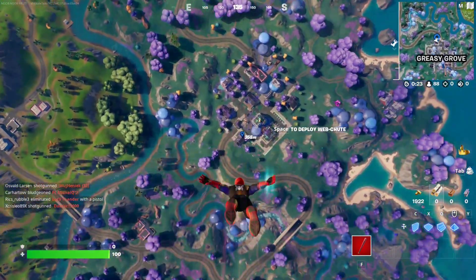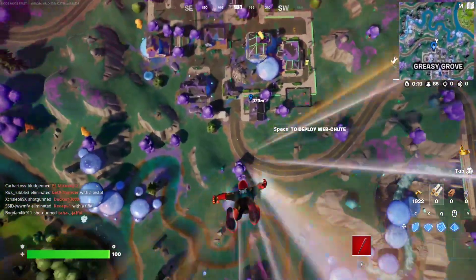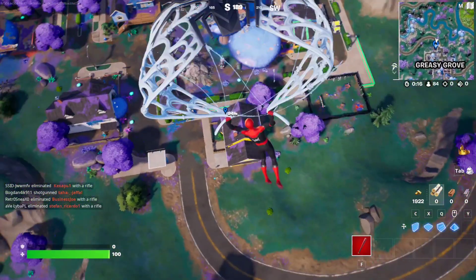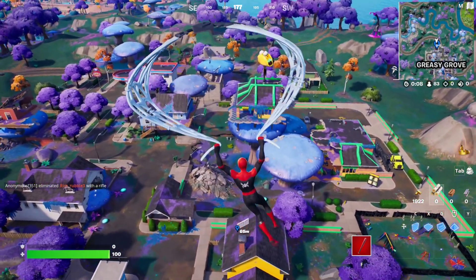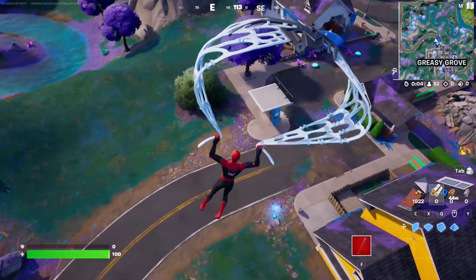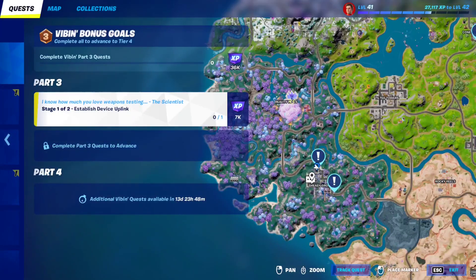There's Greasy Grove underneath us. We're going to contact the hologram to pop the second stage as usual. Let's see, do we have any bogeys around? I guess nobody really lands here. Okay, so this is the hologram right here — this is it on my thing, right here.